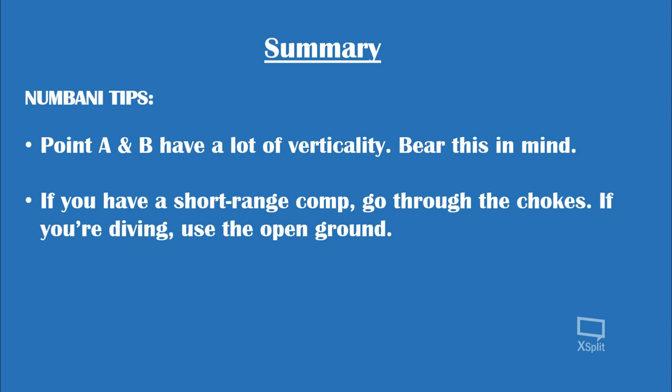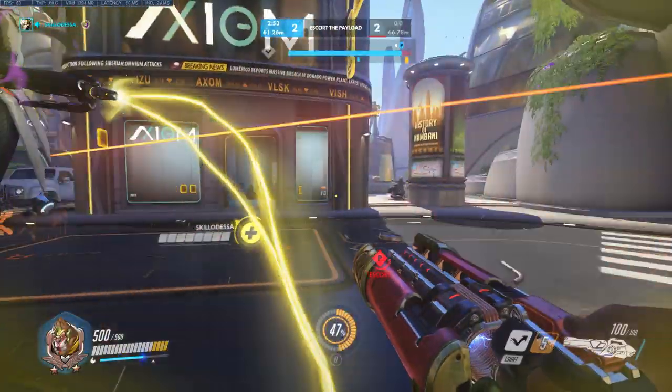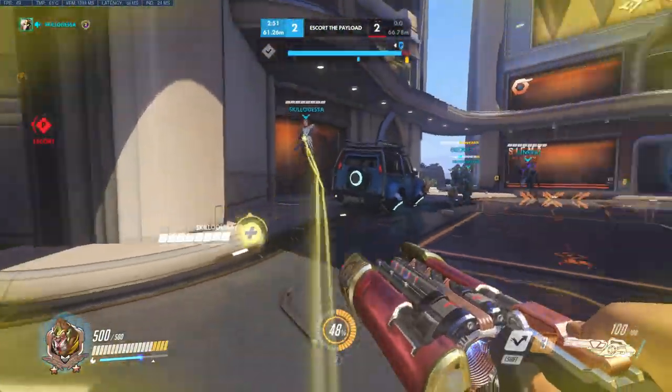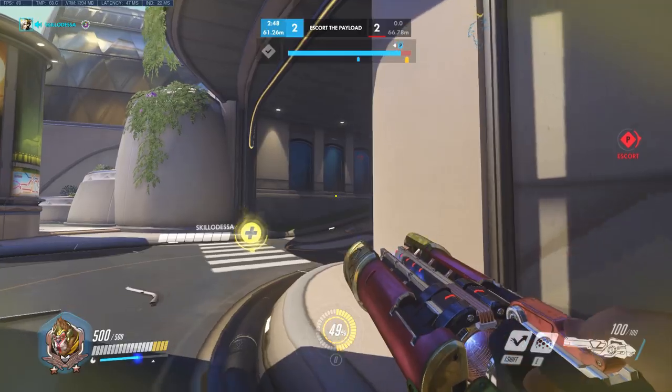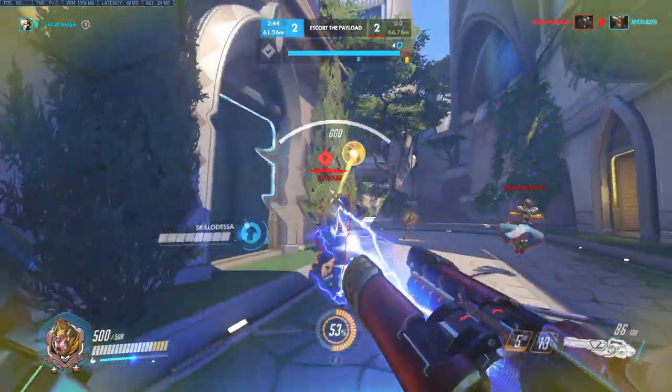Finally, some Numbani-specific tips: point A and point B have a lot of verticality, so bear that in mind. If you're playing a short-range comp, you have to address the verticality and get up on the high ground if the enemy is there. On point A, don't go through narrow chokeways if you have a dive-oriented comp with a Winston — use the open ground, which plays to your advantage since you can cover it quickly. But if you're in a short-range brawl comp, go through those chokeways where a shield-heavy style will complement you better. Point C is wide and open — if you're playing a shield, move forward behind it; if playing dive, flank as much as you can and find ways to cover the large open ground quickly.